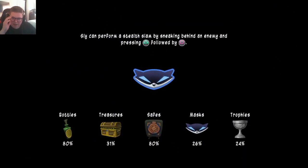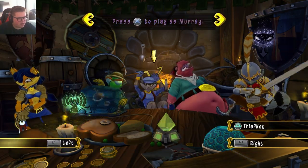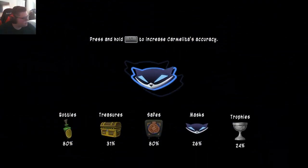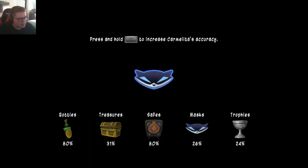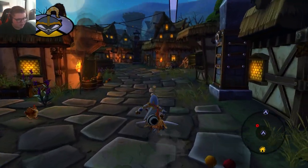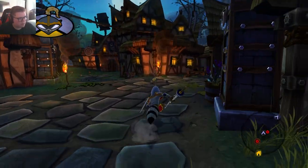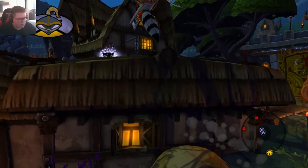We're still thieves, right? We're supposed to be quiet. I feel like that armor is very loud. Alright, we got another mission with Galleth. Let's go ahead and grab him. Let's do another mission. Still no paraglider.